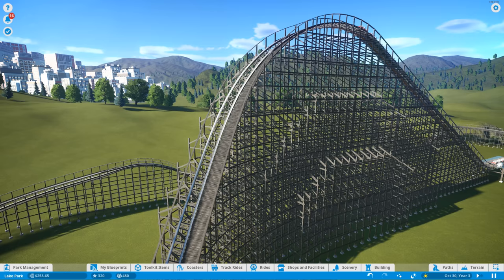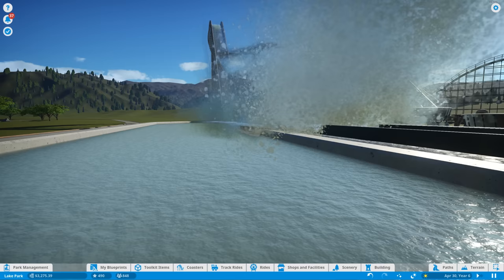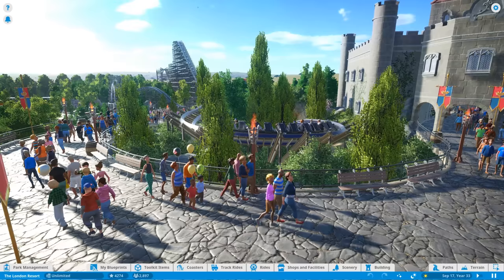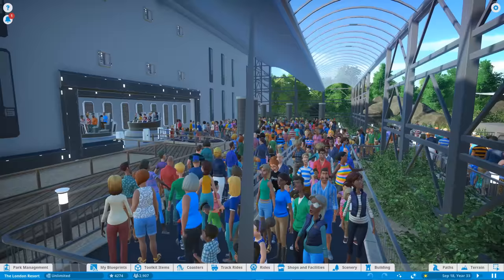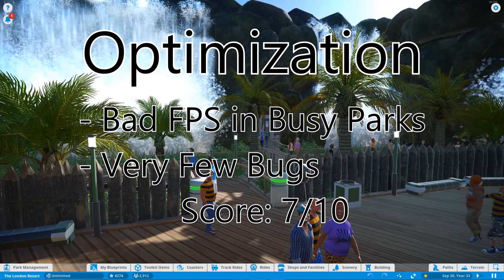Now for optimization. Planet Coaster is really interesting, because I wouldn't say it's bad but it could really use some work. The game can hardly run on lower end systems, and you basically need a supercomputer to run it at high settings. The game will run okay with an empty park or a new campaign, but the moment you have a couple hundred peeps or a lot of scenery, you're going to see FPS drops. Once you reach the end of a level, you're going to have to abandon it — no matter what system you have, you're going to have issues with a busy park. Combine a busy park with lots of scenery and you'll be lucky to have over 20 FPS. You won't have too many issues in the first couple hours of playing a level, though. I'll give optimization a 7 out of 10.